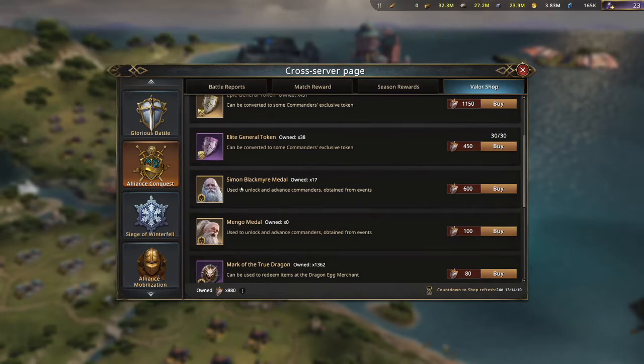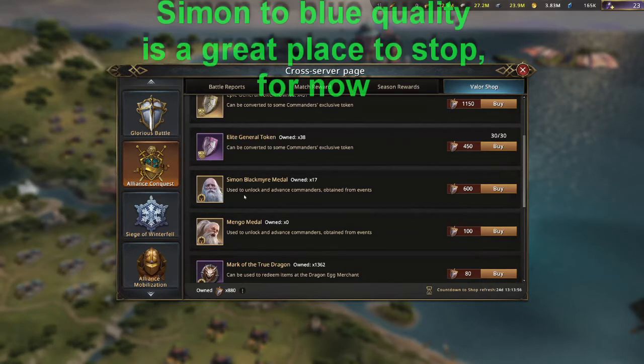One of the other most valuable items is Simon — the Simon Metals — because there are only certain places you can get them. This is actually the only place you can get them in the Valor Shops, so you're going to need to get Simon and upgrade him as well. Some players already have him at gold, which means they've been totally concentrating on Simon Metals.